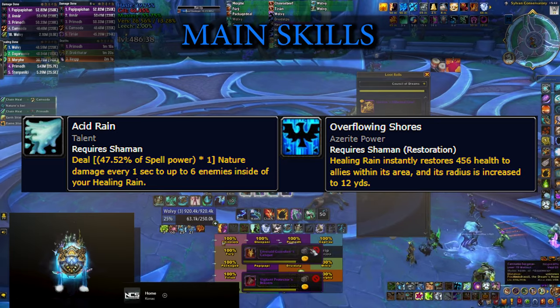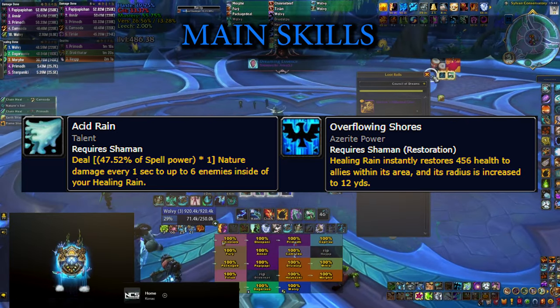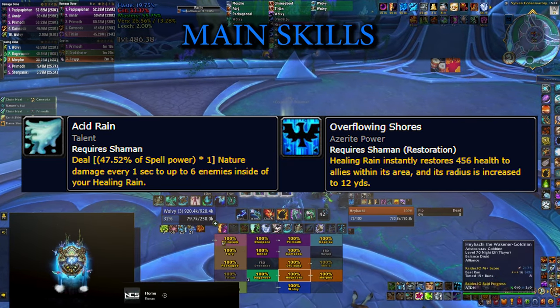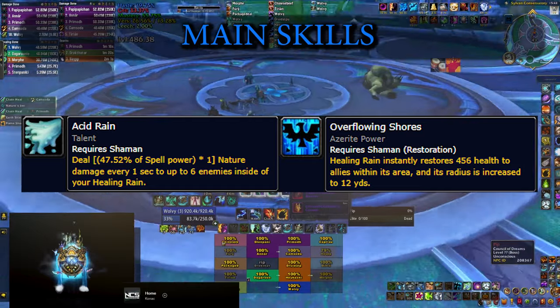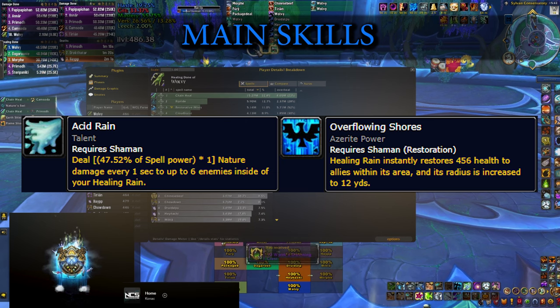Honestly, the healing from Overflowing Shores is quite insignificant, so the only real benefit is the increased radius, and you might as well pick Acid Rain instead. But then depending on the level of content you're running, your healer damage might also be insignificant, so there's no wrong choice here — you do need to pick one of them so you can progress further down the talent tree.